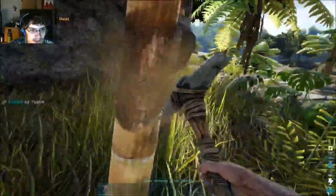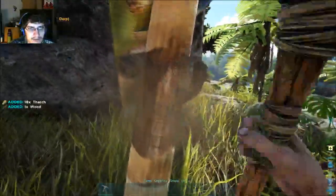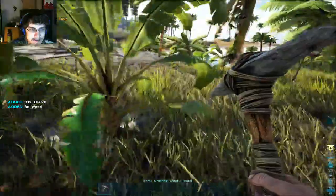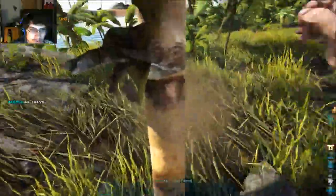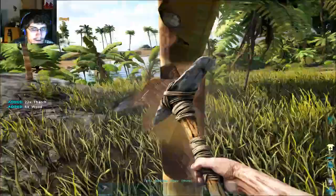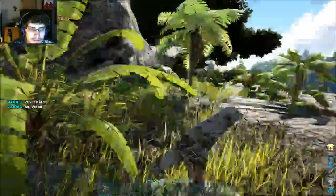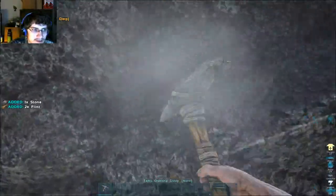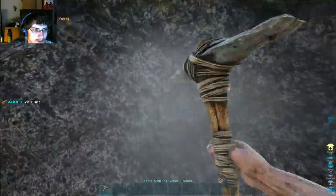As soon as I have the ability to, I'm going to kill that spino. Yes, it'll be done cheaply but I'm going to get rid of it because I do not want that thing around my spawn zone — I don't want it near my spawn point, that's just asking for trouble.